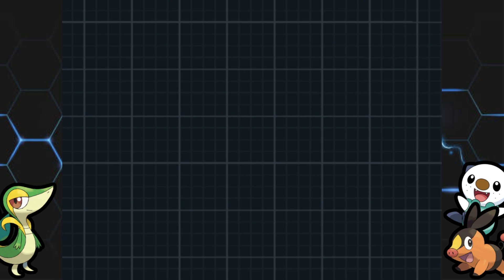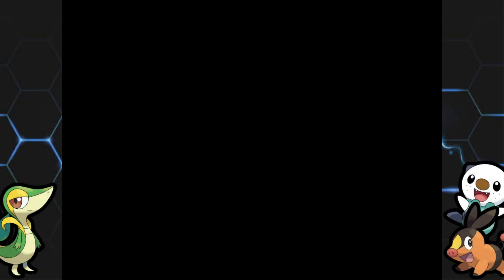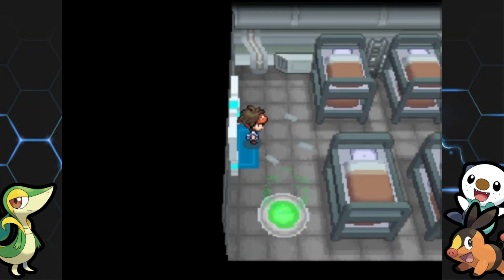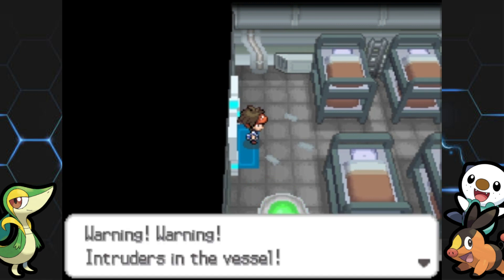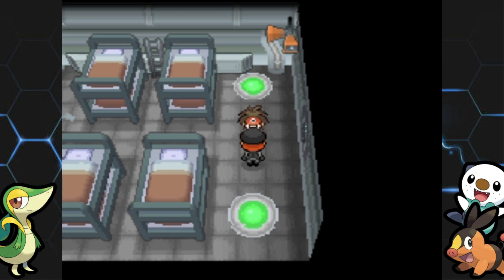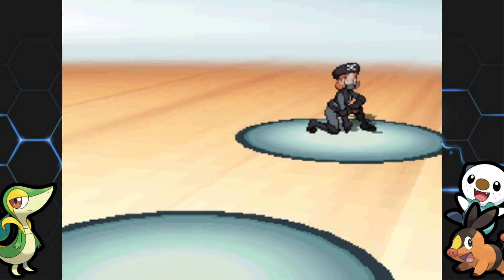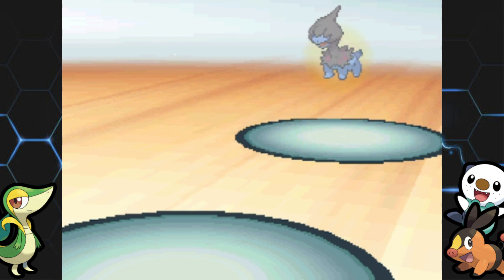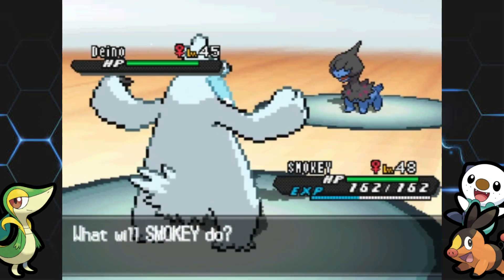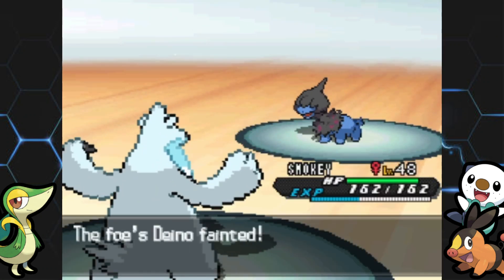Having a Fire/Fighting type is pretty convenient here against Team Plasma. That guy's Whirlipede and Watchog didn't stand a chance — not sure why he didn't have a Scolipede. Evil teams never evolve their Pokemon. Now in the southeast room, they're announcing: 'Warning, intruders in the vessel.' I've already gone through three other rooms — their security system is really bad. This grunt is the only one in the southeast room.